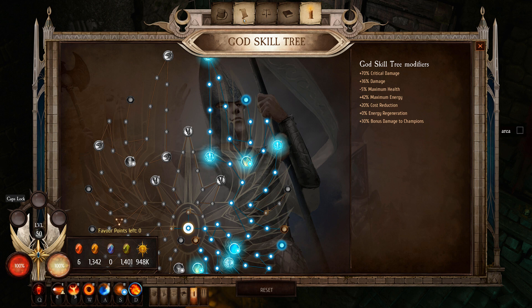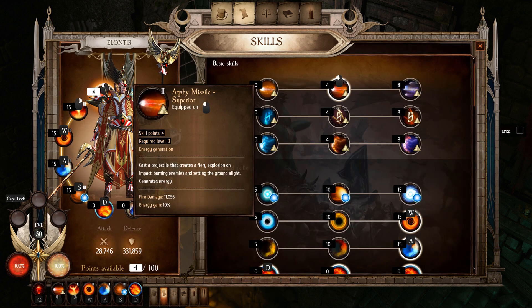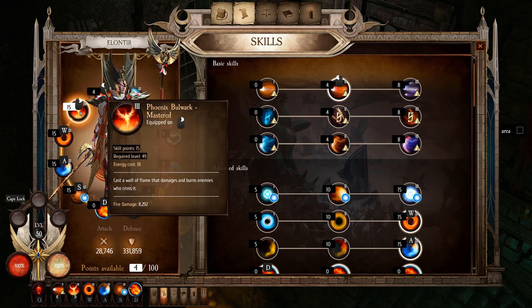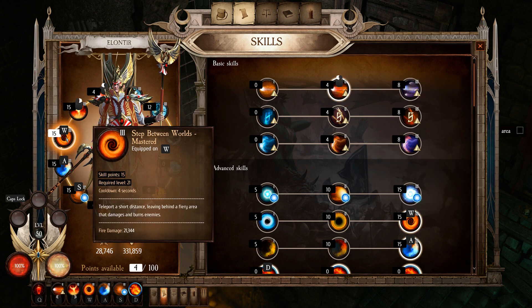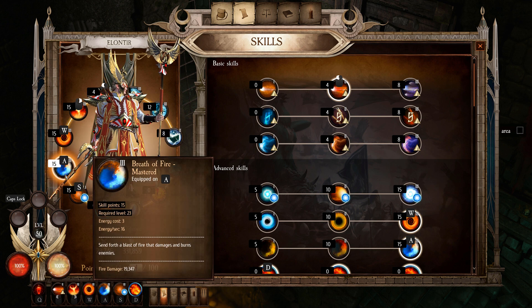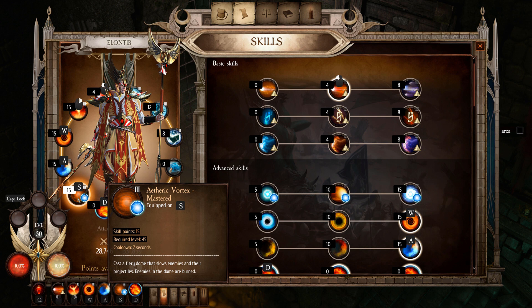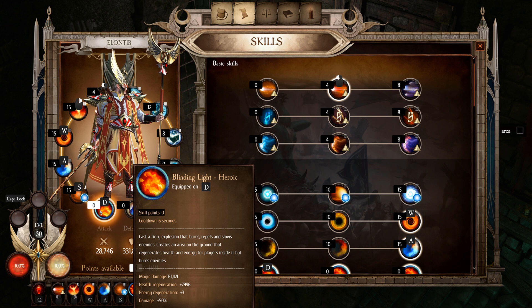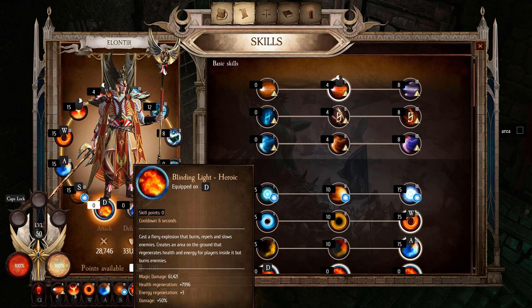For the skills in this build: we have Ashy Missile Superior — the fire damage version — then Phoenix Bulwark Mastered, Step Between Worlds Mastered, Breath of Fire Mastered, Etheric Vortex Mastered, and Blinding Light Heroic. Looking at those stats — crazy. Tons of damage, health regen, energy regeneration, and 50% damage. It's a great skill and the core of this build.